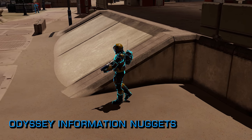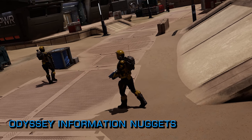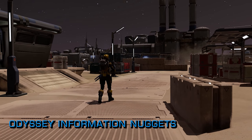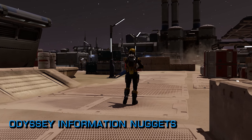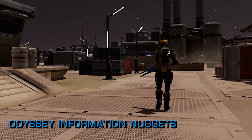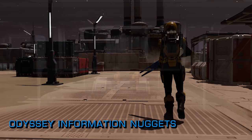The galaxy map bookmark system has had a serious makeover and significant functionality added to it. The developers are interested in looking at proximity-based voice chat for Odyssey in the future. There are 15 new genus types of biological life coming, each with multiple subspecies associated with it.